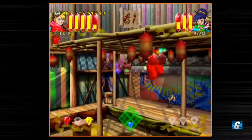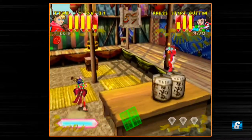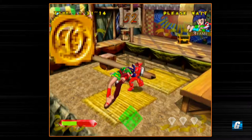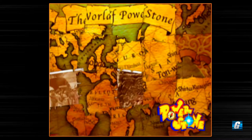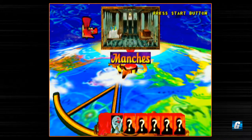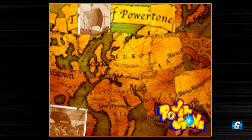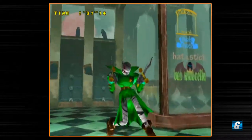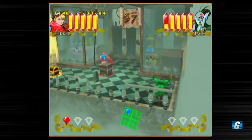So in Power Stone you've got jumping, you can double jump with pretty much any character. The environments are pretty interactive for the time — back when this came out there wasn't really anything quite like it. Basically the attacks work: X is punch, Y is kick, and the B button is grappling or grabbing objects and throwing them. If you get in front of an object and press punch or kick, you'll kick it across the screen. But if you press B, you'll pick it up and then throw it.